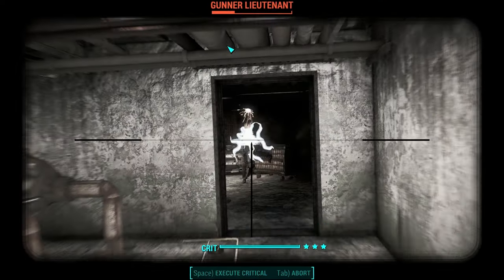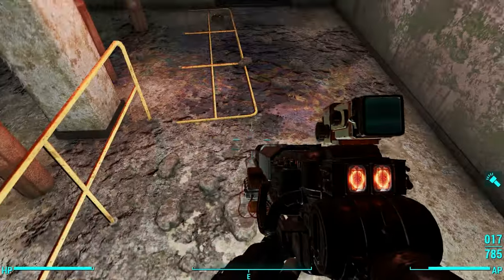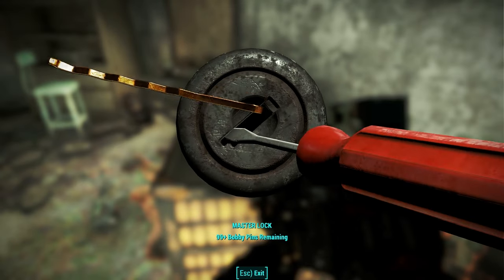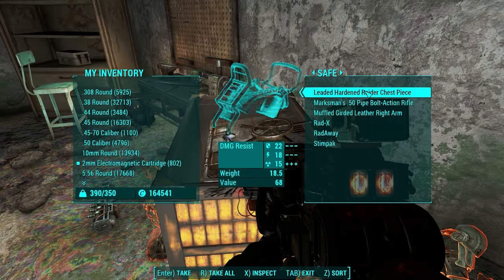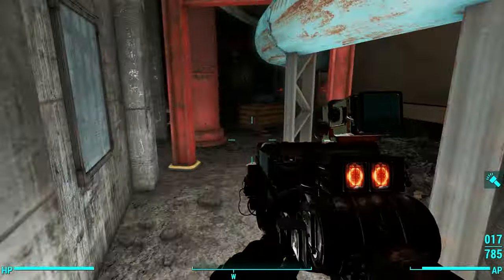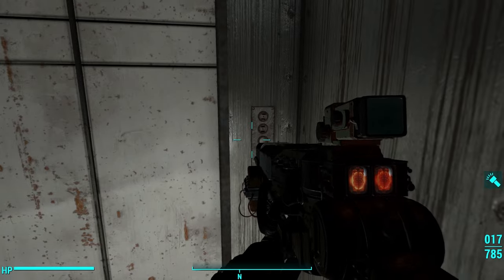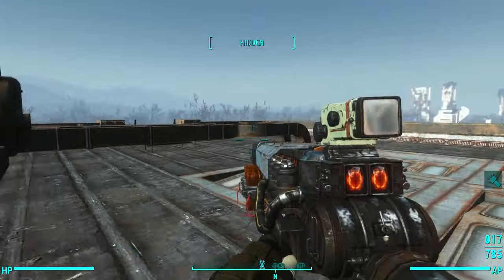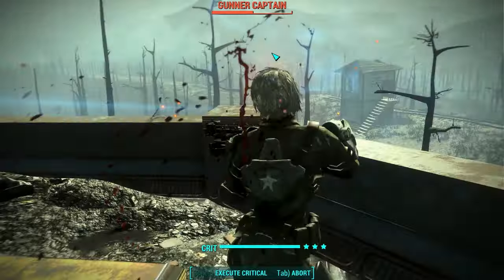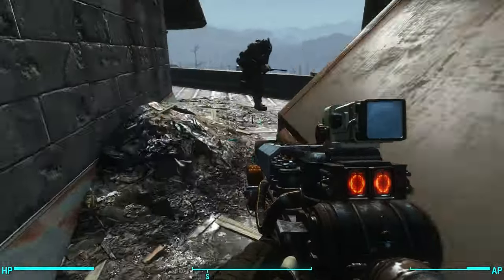Once your character is set up, make sure you bring a companion with a lot of strength. Strong is a great one because he can carry a lot. Another good one is Paladin Danse. Grab Strong or Paladin Danse, make sure his inventory is as empty as it can be, and then head to the dungeon of your choice. With this setup, I was able to loot absolutely everything in the first two floors of Gunner's Plaza before Strong's inventory became completely full. After that, I looted the entire basement before my character became encumbered, and for the majority of this dungeon crawl, I was not encumbered at all.